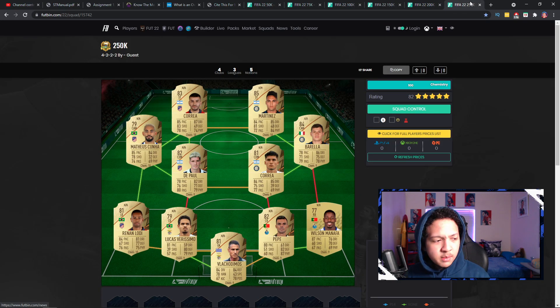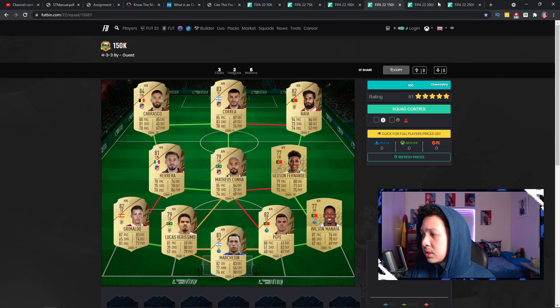Moving over to the very last team — the 250k team. This looks like a beast overall. You could play it with Borella as a CDM, Korea and Matthias Kunya in the midfield, two strikers in Martinez and Korea, and the same backline we've seen throughout. Renan Lodi also looks like a beast — he's always good in FIFA, I don't know what it is, but he just always performs. That's it — those are the best teams for the start of the game.